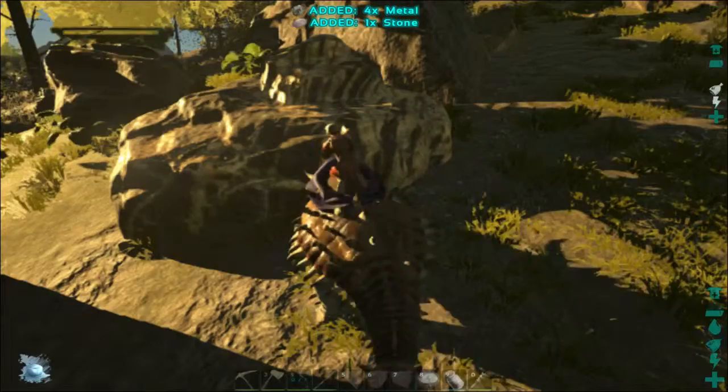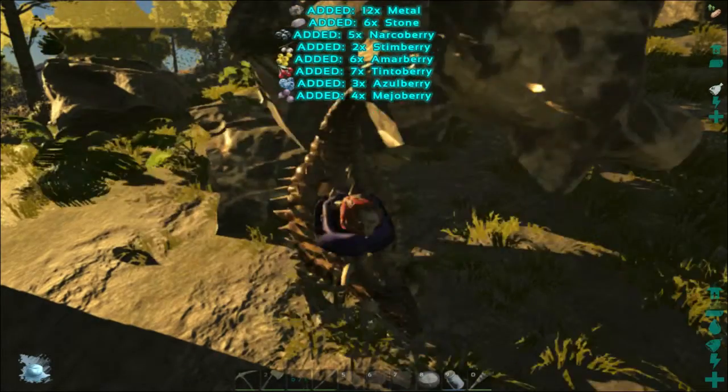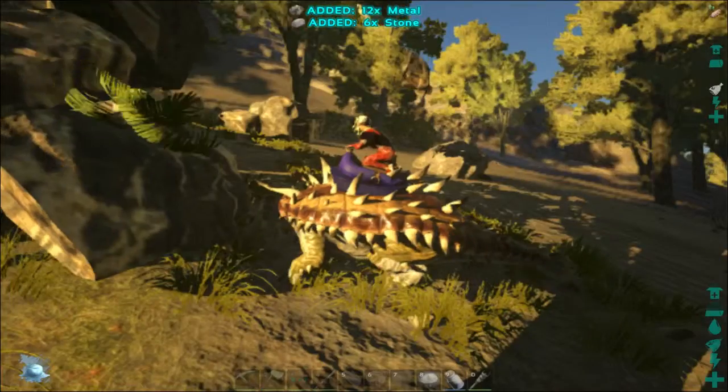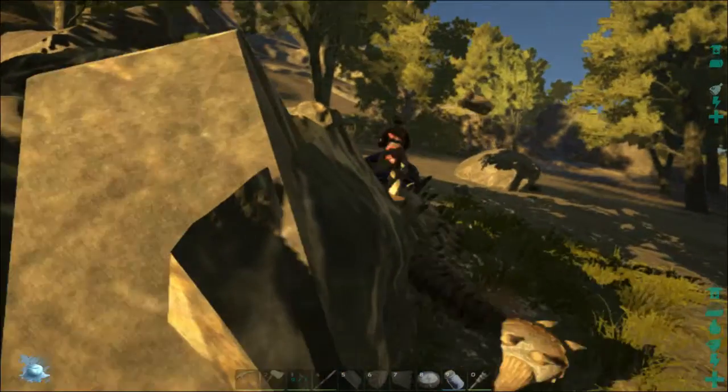You see how the rocks are kind of tiger-striped? These shine bright pink on the low graphics settings. It's great for helping you figure out where to go.